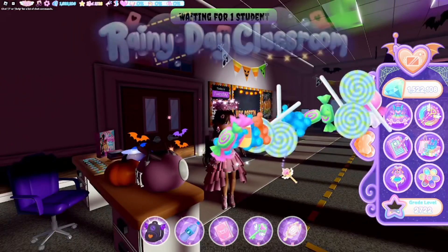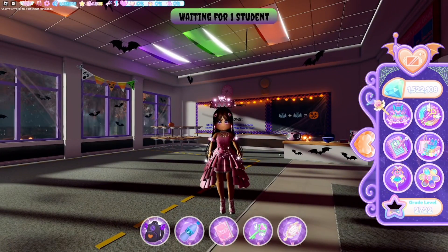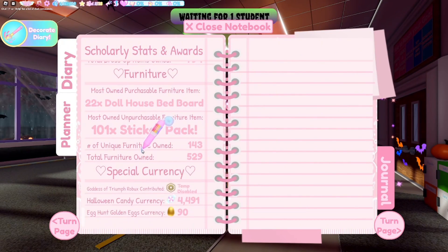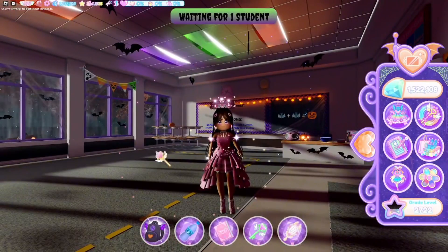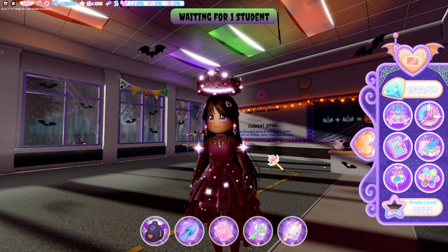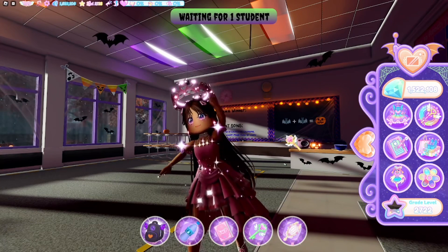Okay, so those are all of the candy bowl locations on the campus. I want to see how much candy I have — 4,491! So those are all seven candy bowl locations on the campus. Of course, you can always go into Wickery Cliffs and farm candies over there — you can apple bob, ghost hunt, all of that good stuff. I hope this video helped you guys — bye, my forevers!